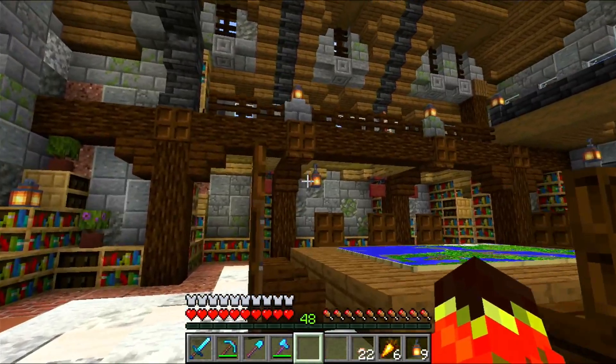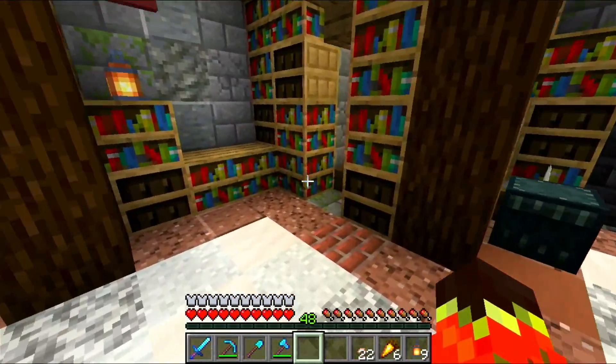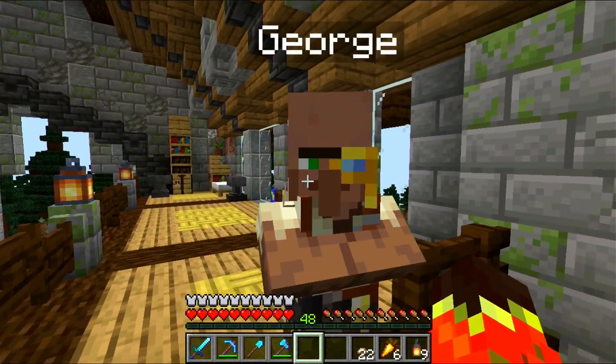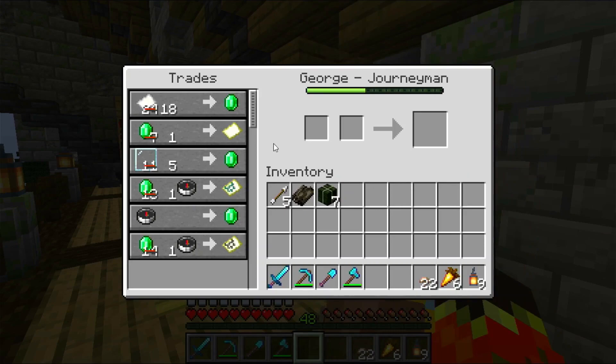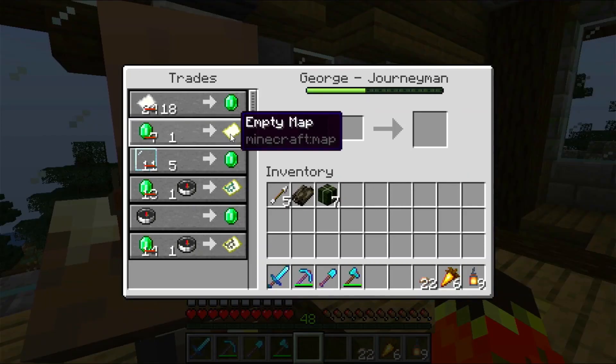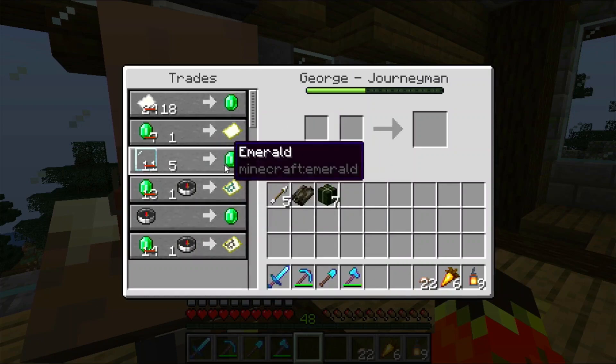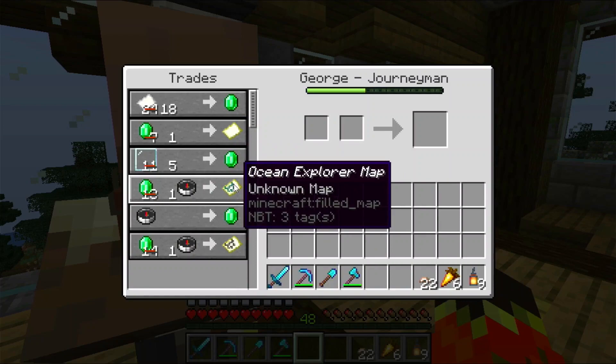We no longer have our zombie villager in here. Instead, you can hear it — we now have an inhabitant up on the second floor. This is George. Hello George. I use him to trade maps, because you can just straight away, for one emerald, acquire an empty map. You can see here that we now have access to two very juicy maps. Very interesting, and it is what we are going to do later on in today's episode.